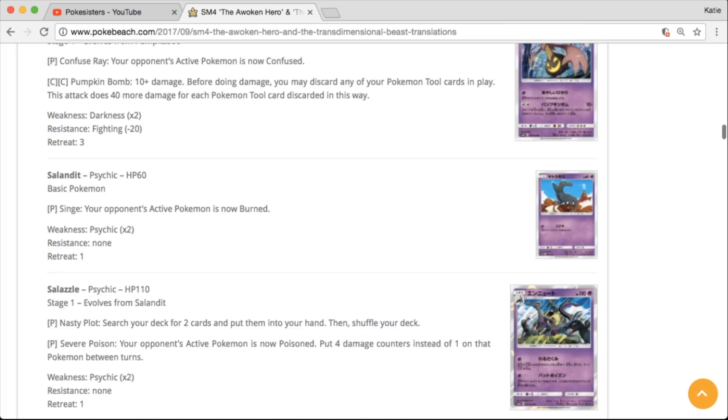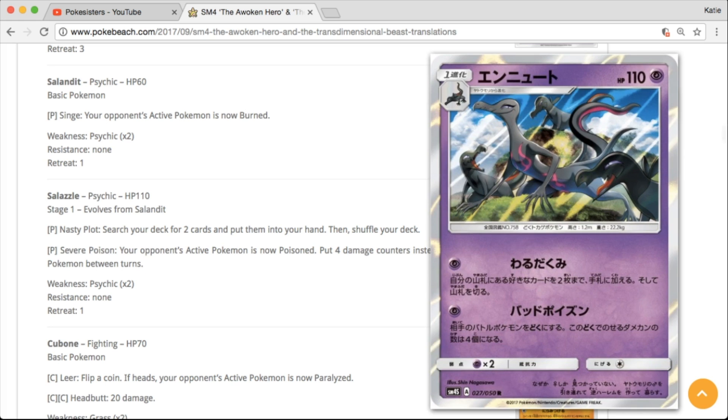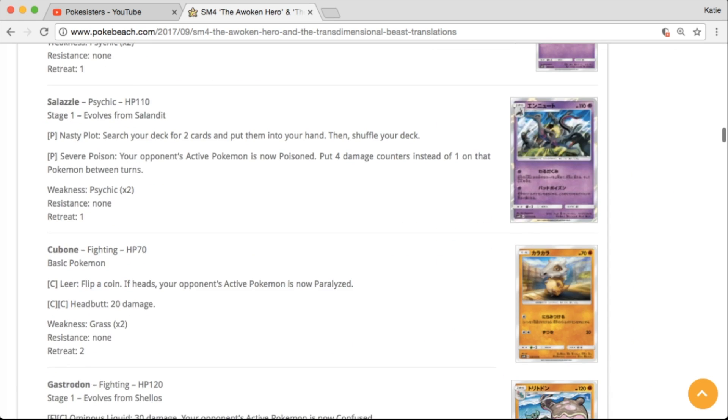We're going to get a Gourgeist — it's a psychic type holo. I love it. That card looks nice.